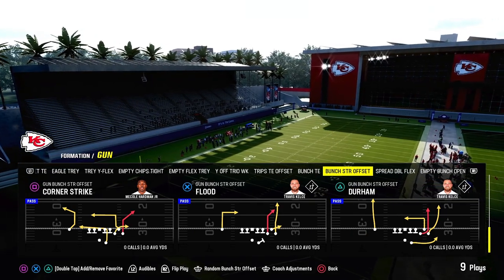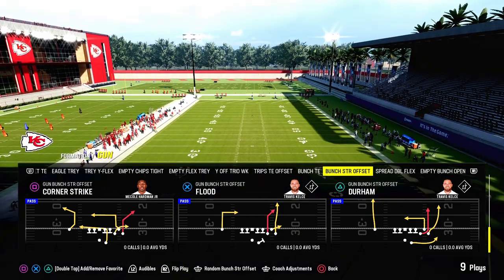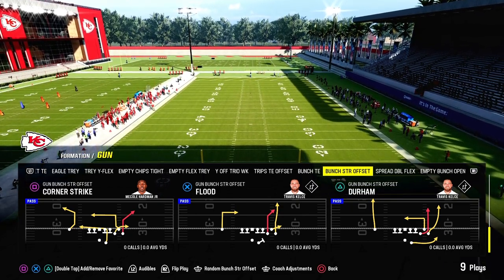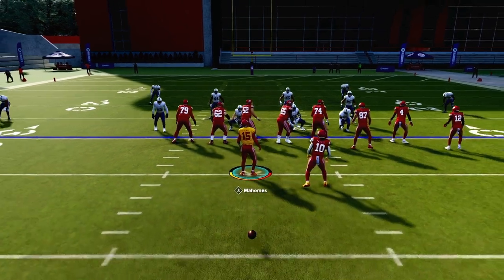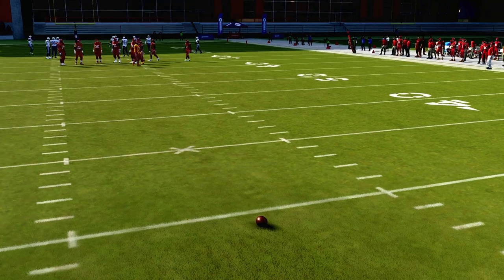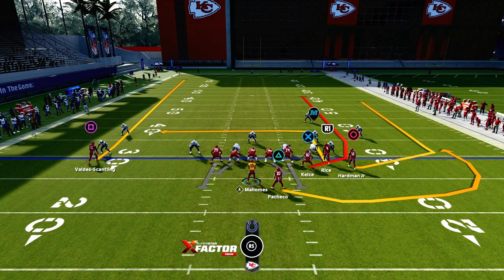We're going to learn about the Gun Bunch Strong Offset called Durham. The playbook is going to be in the Chicago Bears, Green Bay Packers, and New York Jets — that's where you'll find this play. We're going to be going over Durham. Durham is the play we're going to be running. We'll be using the Kansas City roster. Let me re-spot the ball here. Like I always say in my tip videos, I like to run the play stock first to see what routes I can change or can't change, depending on how players are formed, how many blitzes are coming in, and what I can or can't block.